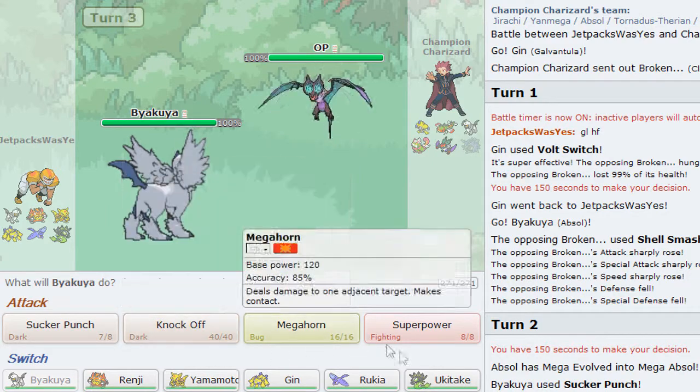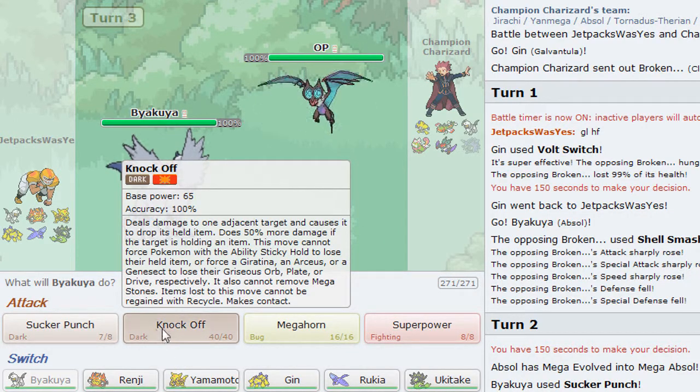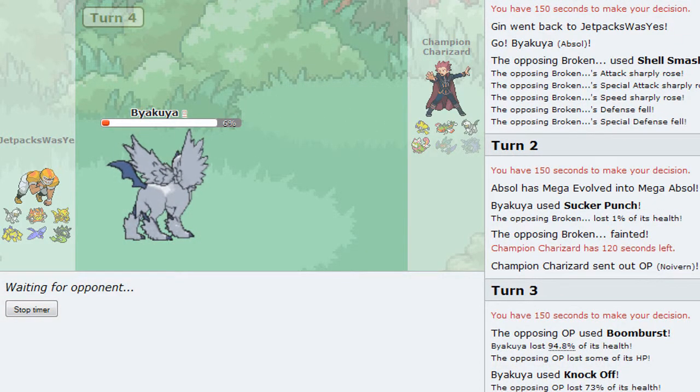I don't think switching out would be a good idea. I'm going to go for a knock off - ouch, I do a lot of damage so he's got a life orb - and then sucker punch to hopefully kill. He probably could have taken that out quite well but I didn't want to risk the draco meteor, which again probably wouldn't have actually done that much damage. I probably should have gone into it because ice beams have done like thirty to thirty-five percent, and this thing doesn't have as good special attack. Mega Absol is redonkulous.